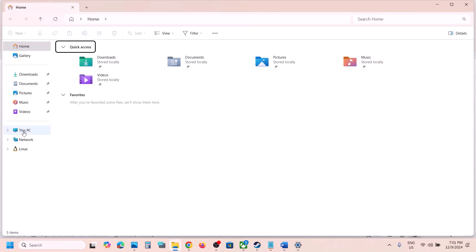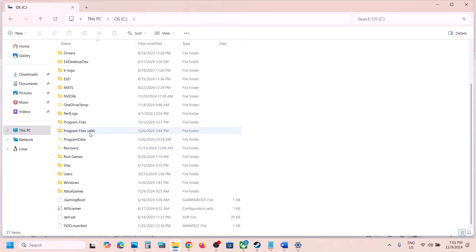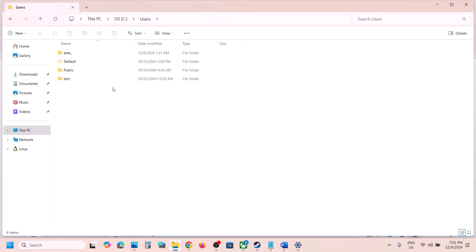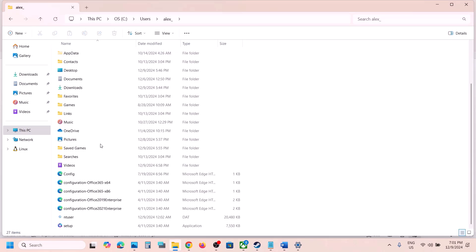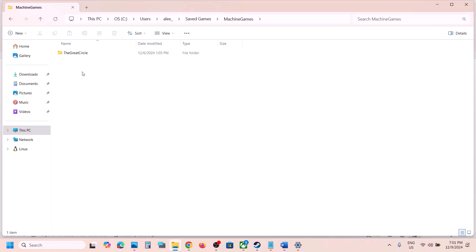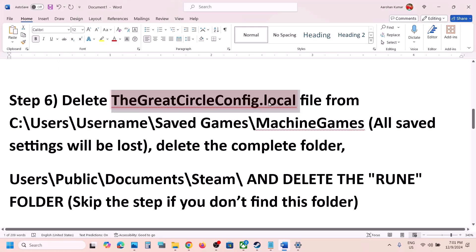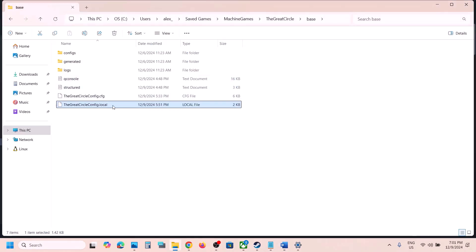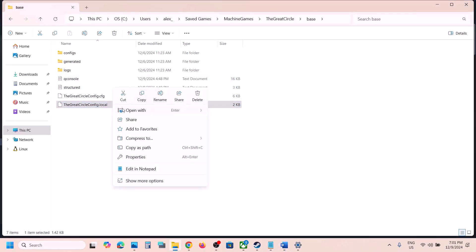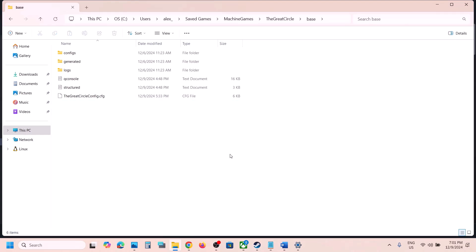The next step is to delete the config file. Open File Explorer and go to This PC, open C Drive, open Program, open the Users folder, then open your username folder. Open the Saved Game folder, open the Machine Games folder, open the Great Circle folder, then the Base folder. You will see the file called great circle config dot local. If you want a backup, copy it to the desktop, then right-click and delete it. Launch the game and check.